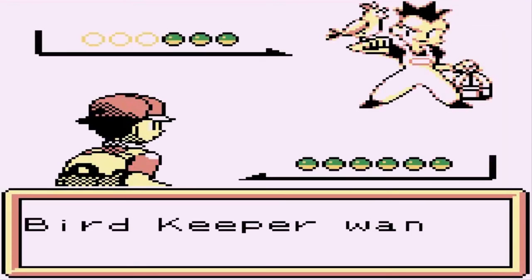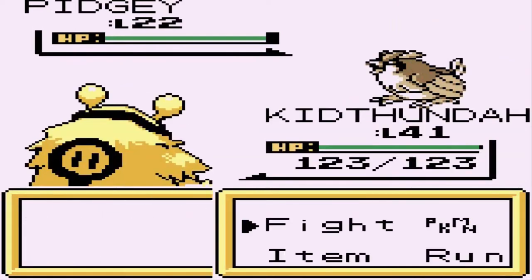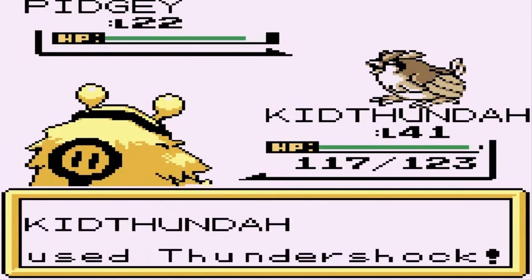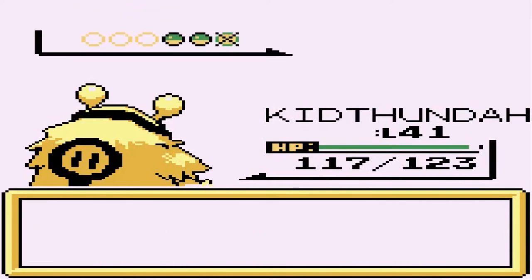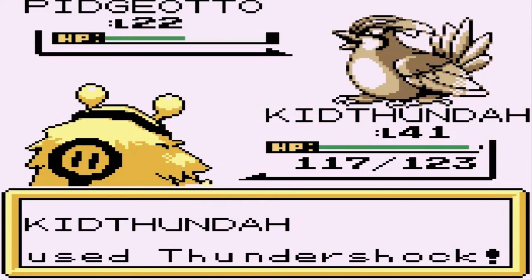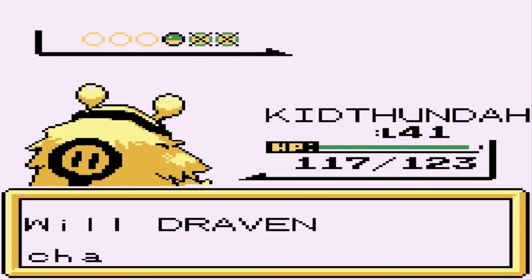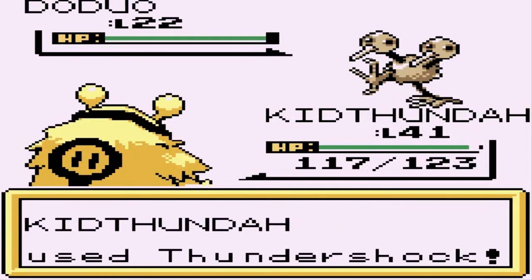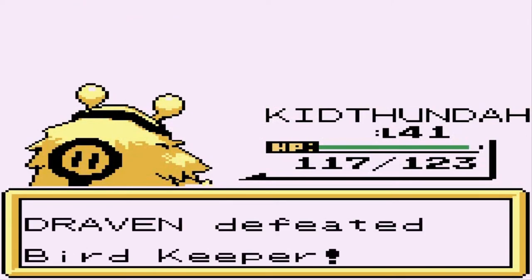Going up against a Bird Keeper coming with his Pidgey - this should be easy. We've got a level 22 here so let's go with Thunder Shock - there's a Quick Attack - and Pidgey defeated! Here comes Pidgeotto, continuing with Thunder. And coming out with a Dodrio - you can actually capture a Dodrio near the No Name Town gym. Dodrio defeated as well - Bird Keeper beaten!